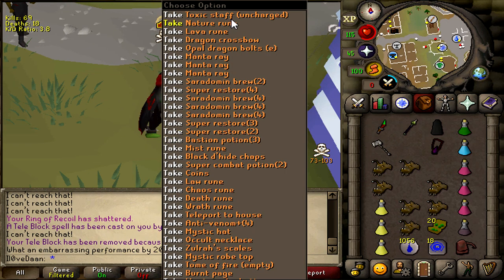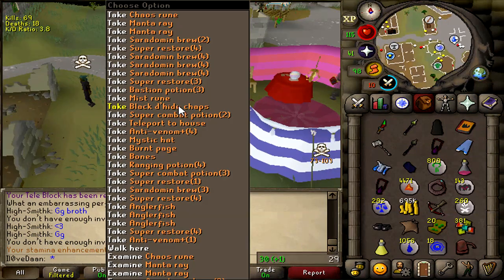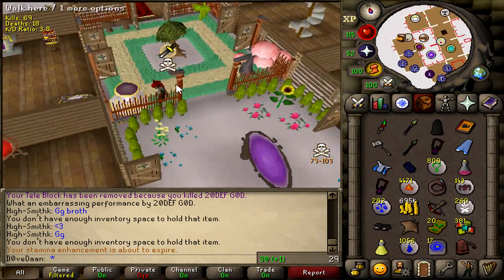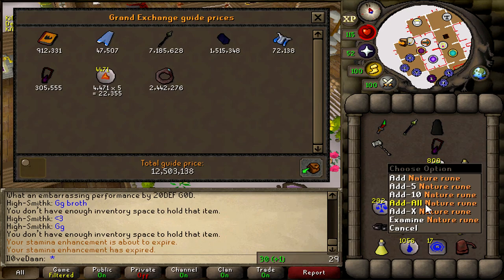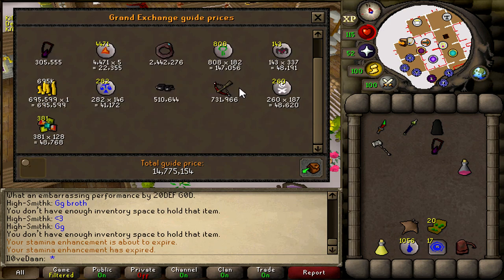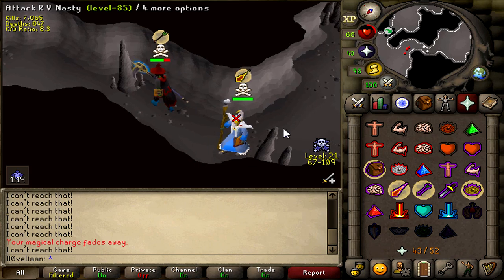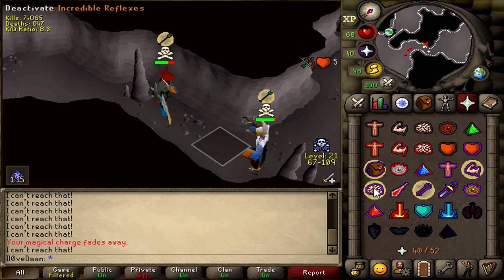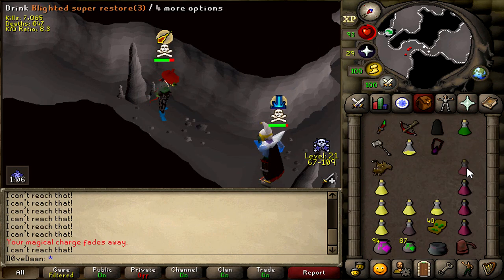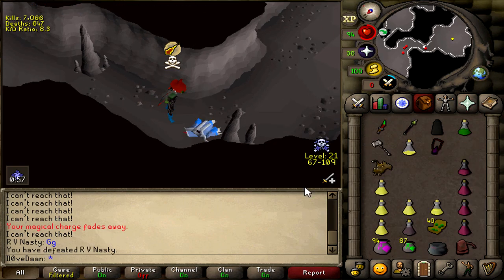No way — I just killed him through prayer bro! Toxic staff — I'll be taking that dragon crossbow. That is some good loot. I think I left maybe 100k, probably not a lot of runes, but I picked up most of the loot. Staff of the Dead — and we got a bunch of runes off this guy too. 15 mil, nice — another good kill in the PvP worlds.